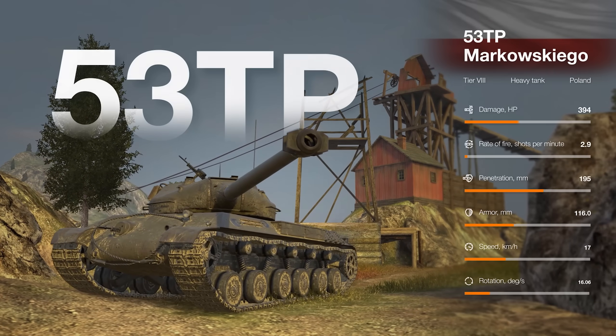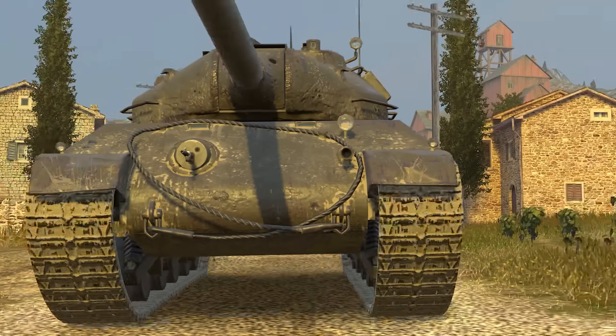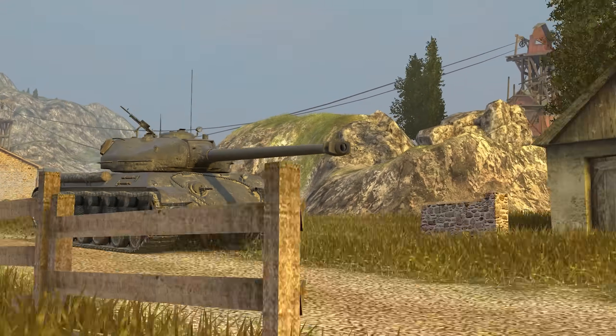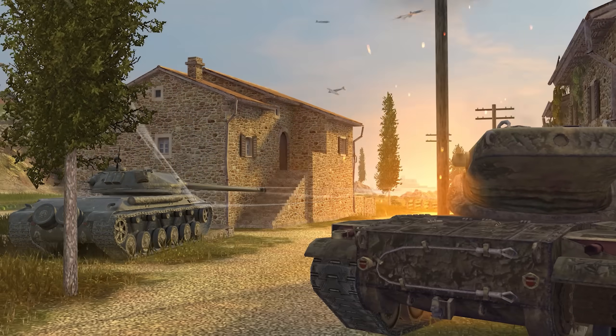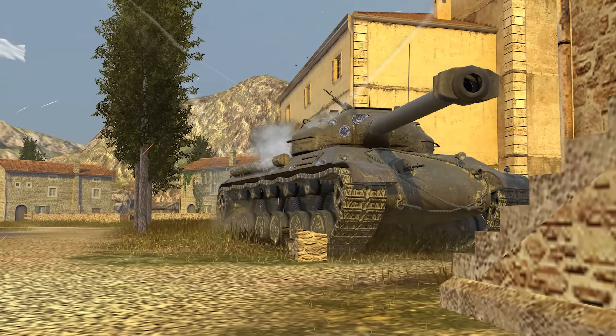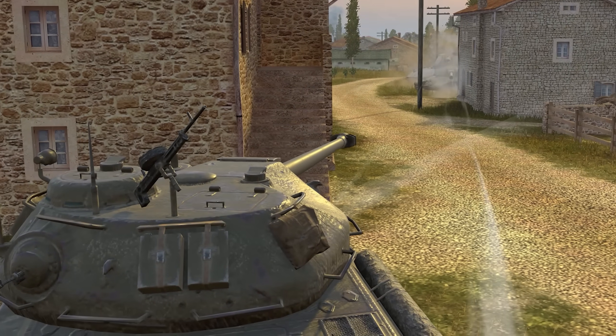Tier VIII is represented by the 53TP Markovskego. This solid heavy tank is built for close combat and breaking through enemy defenses. Its simple hull shape and sturdy armor will allow you to confidently sidescrape. The flattened turret will deflect enemy shells, and the gun will inflict significant damage.